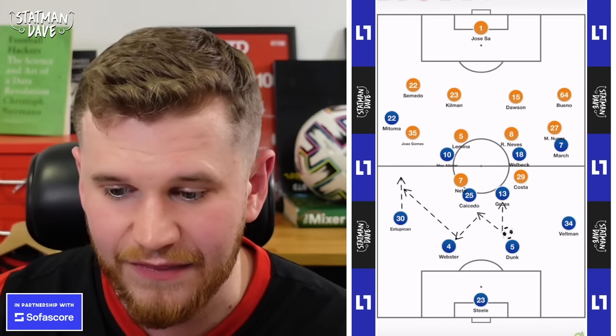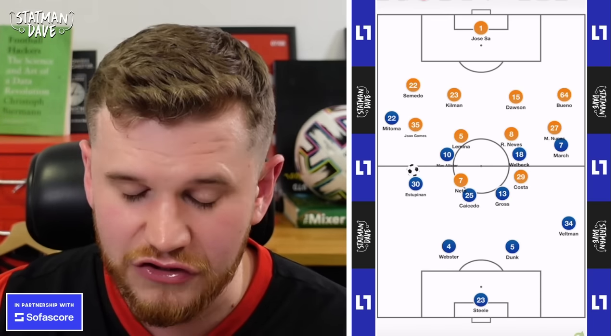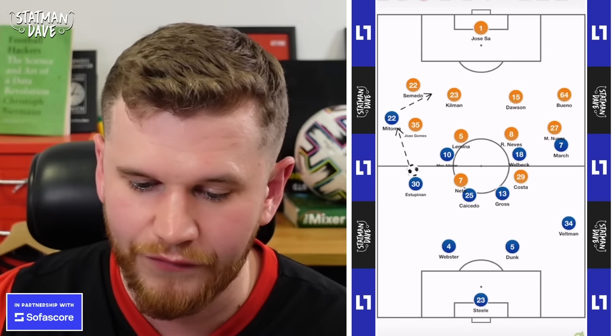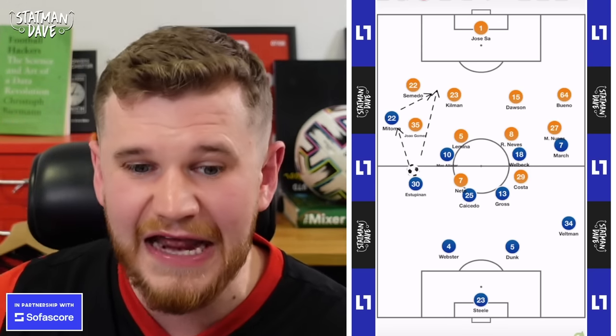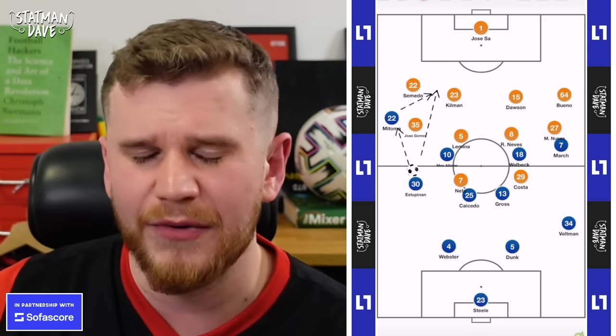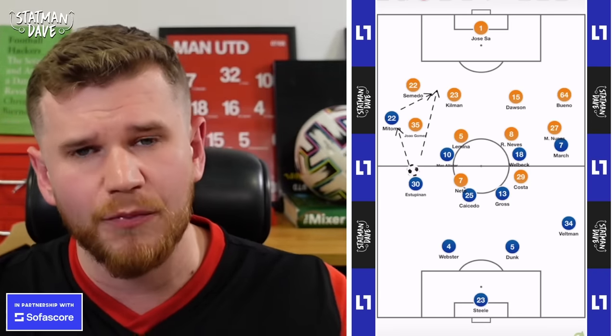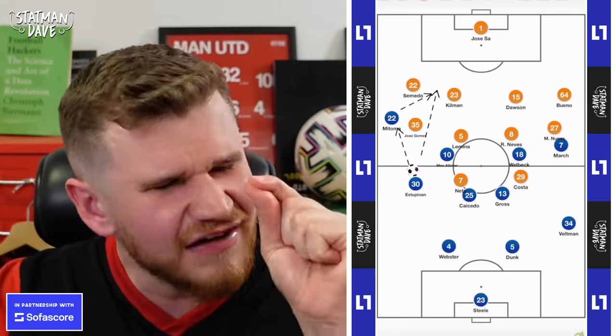Brighton are fantastic at getting their full-backs inside and high and the wingers on the outside, then utilising that dribbling or the 1-2 on the inside lane to create perfect opportunities. This is why Brighton are so dominant — that base box and the two strikers or the attacking midfield and the striker dropping off is so effective.